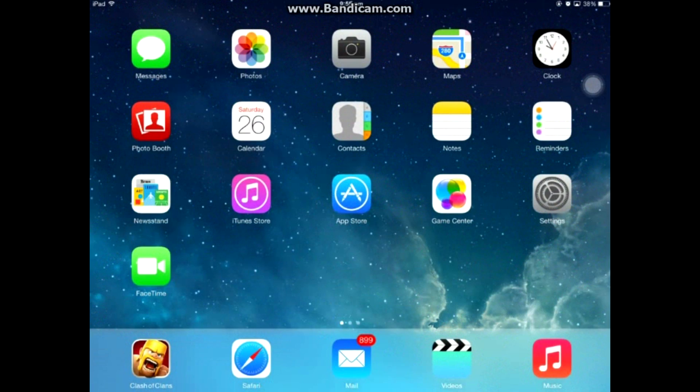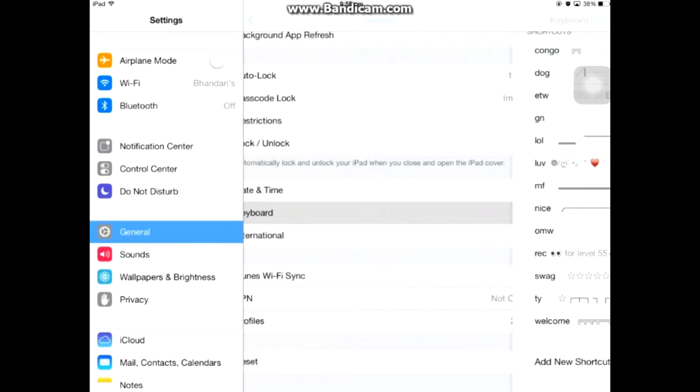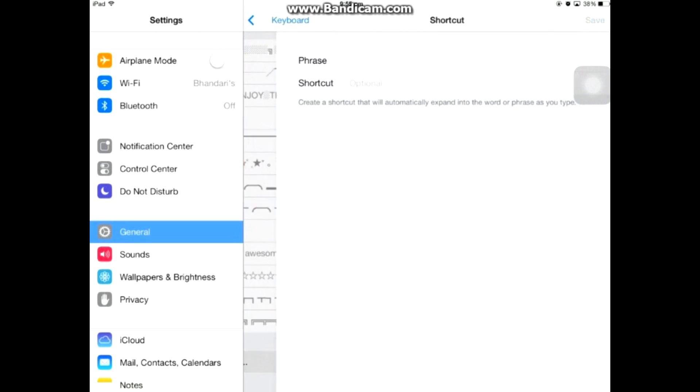So how to do this — it's really easy. What you need to do is go to Settings, then go to General, then Keyboard, and then you need to add a new shortcut.